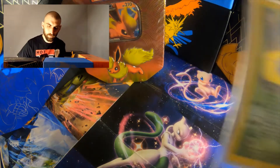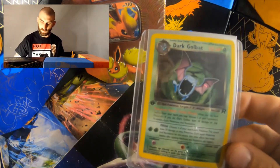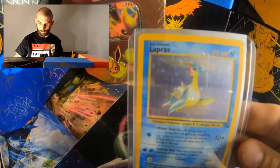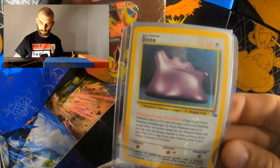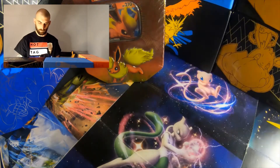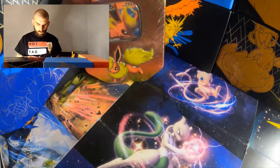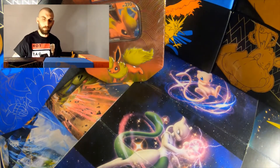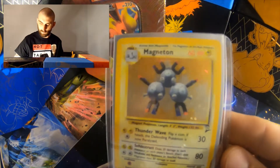We have a Holographic Dark Weezing, a Holographic First Edition Dark Golbat, a Fossil Holographic Lapras, a Fossil Ditto Holographic, a Jungle Clefable Holographic, a Fossil Set Muk Holographic — sorry, not Base Set, Fossil Set — and again from Fossil, a Magneton Holographic, a Base Set 2 Nidoking Holographic, and a Base Set 2 Magneton Holographic.